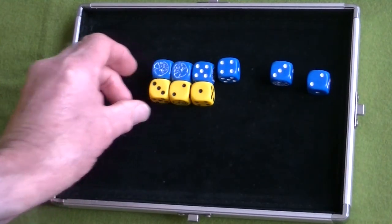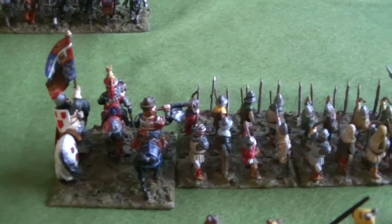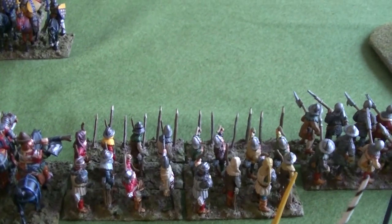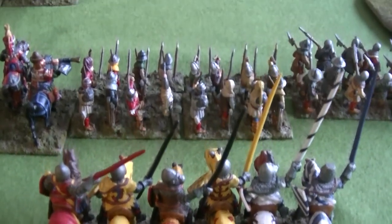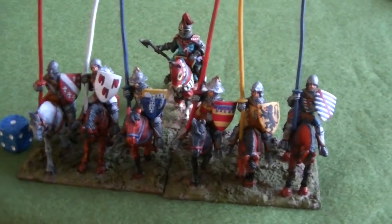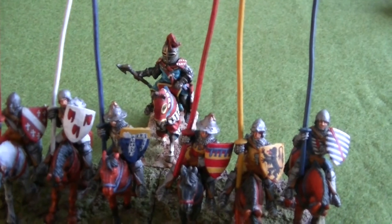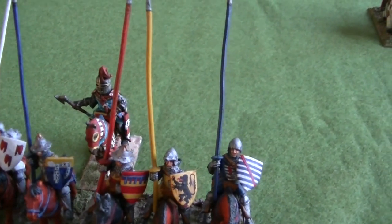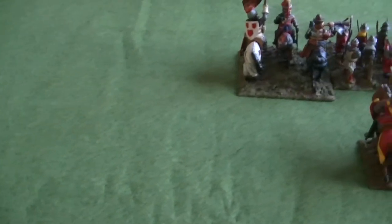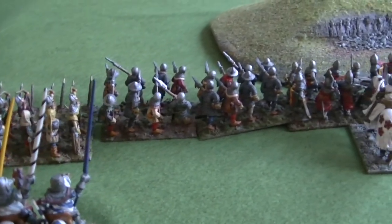The Black Prince survives, so he's allowed to move and the rest of the unit come off. He's obliged to join the nearest unit - the threatened longbowmen - so he's out of the pan and into the fire. The pursuing unit went to the table edge but didn't leave it. A dice is taken out of the bag for the English knights' army value of 4, meaning the English have now lost 11 army value - they have to take a morale check when they get to 12, so they're not there yet.